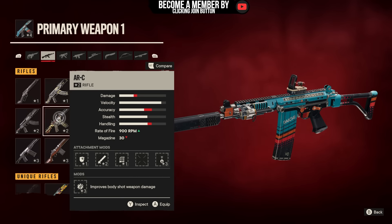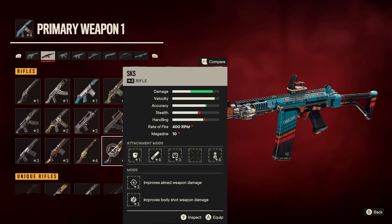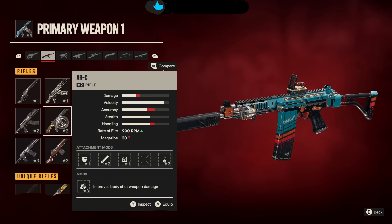We have the ARC, which is a really, really good weapon — fires 900 rounds per minute. We have the other one that everybody loves, the SKS. I'll have a different video on this because the damage on it is extremely crazy — it's 50 damage per round. And then you have this one with a 750 RPM with 40-round mags as opposed to 30.